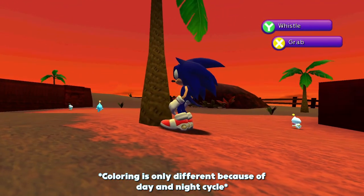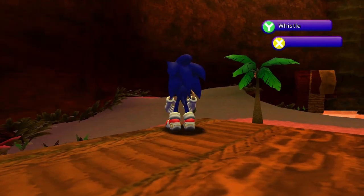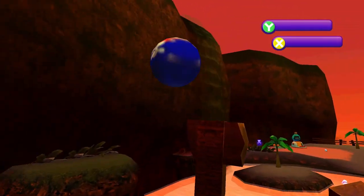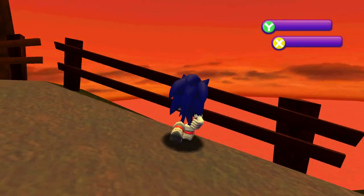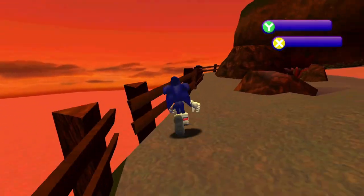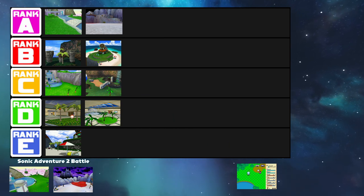Next, we got the Mystic Ruins in Sonic Adventure DX. This one I do think is a downgrade from the original, as the ruins are honestly a bit more boring. I think they did make the garden slightly bigger and gave the Chao a little more area to walk around, but the overall layout is just not as cool as the original. There's no more wooden bridge, the ruins are much smaller, and you can't go off the cliff anymore. Let's put this one into the C tier.